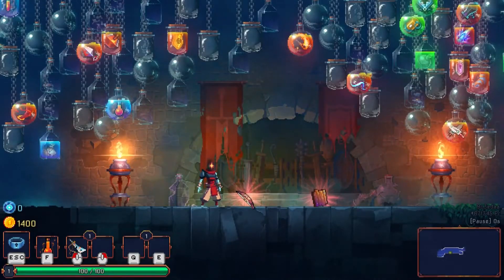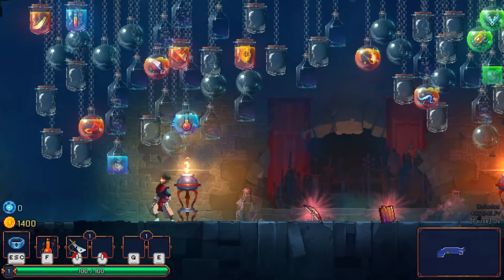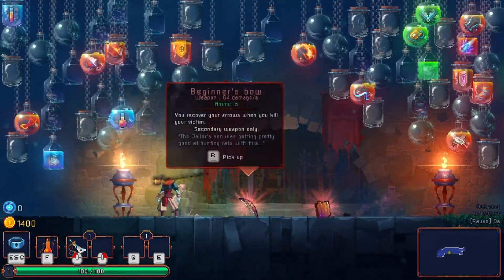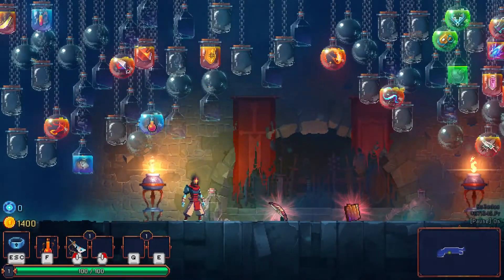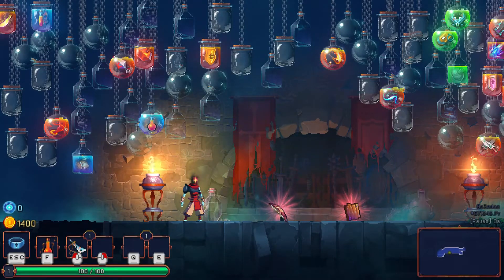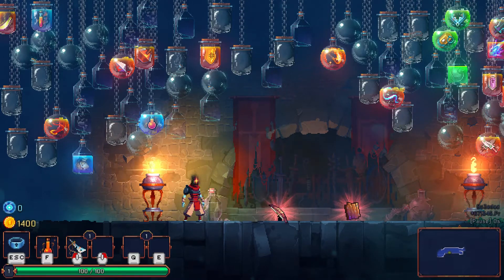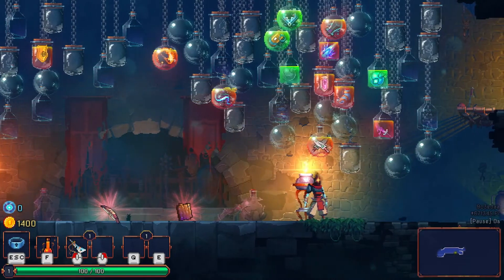Hello friends, SentinelH here and welcome back to Dead Cells. So we're here in the prisoner's cells, only we've got all these cool baubles hanging from the ceiling. These are all of our upgrades — our weapons, health upgrades, and money upgrades. Every permanent unlock that we acquire goes up in these jars.